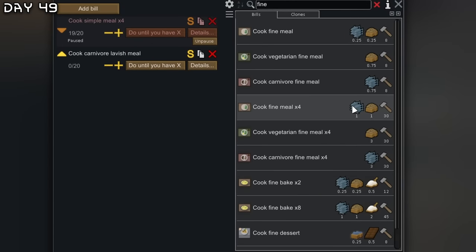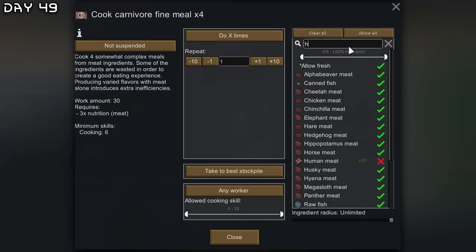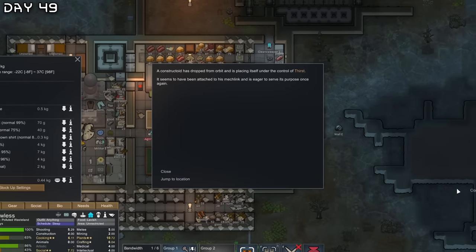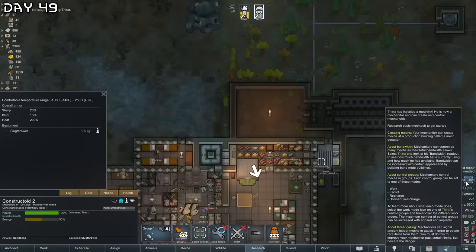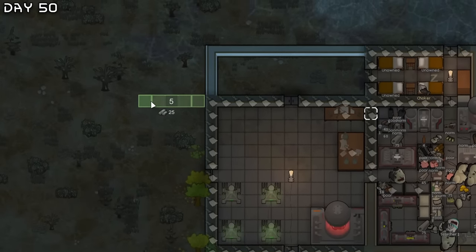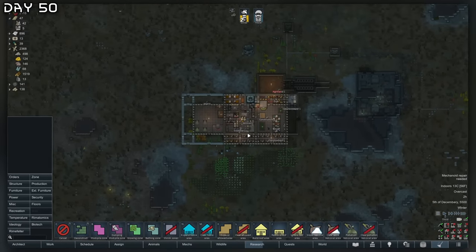I've queued up some cannibal orders — make carnivore fine meal here. Cannibal human meat. He has a lot of bandwidth construction attached, so you get a constructoid with this, which is really nice. The base is looking good — I'll construct a few more walls and make a perimeter around the base.